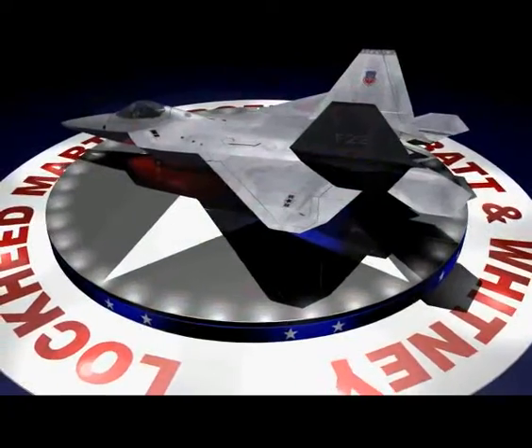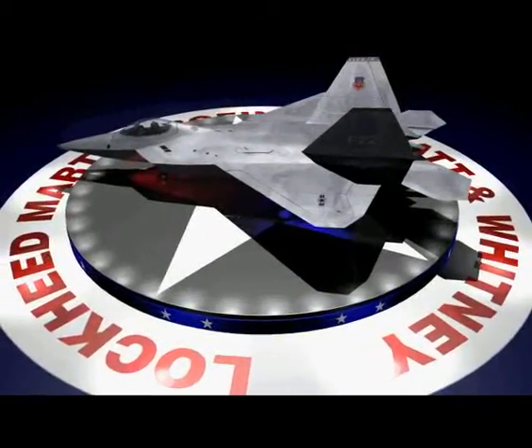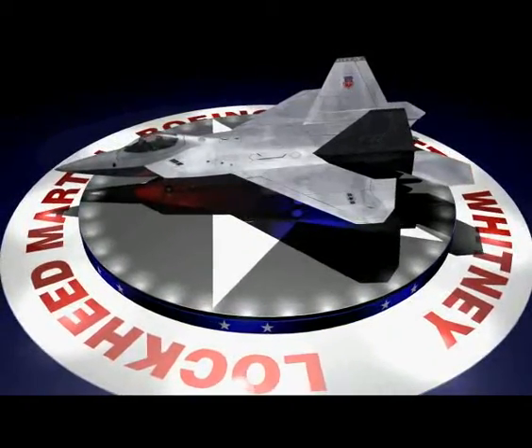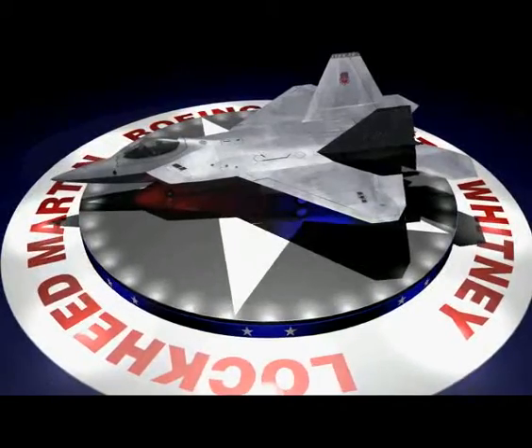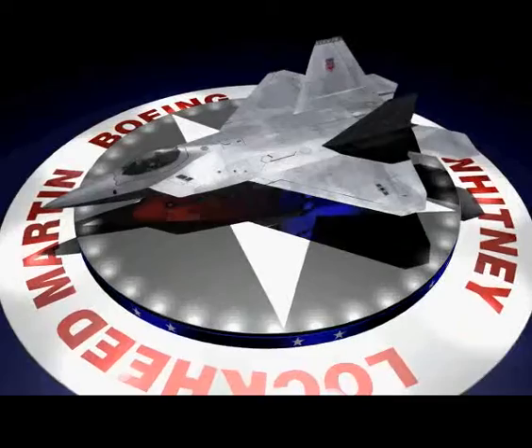Designed with stealth as a primary goal, the F-22's titanium and composite superstructure is both lightweight and strong. With the addition of radar absorbent materials, the frontal radar cross-section is over 100 times smaller than that of the F-15C.